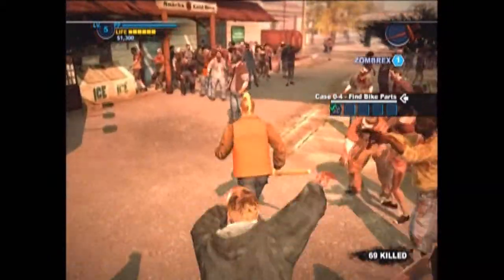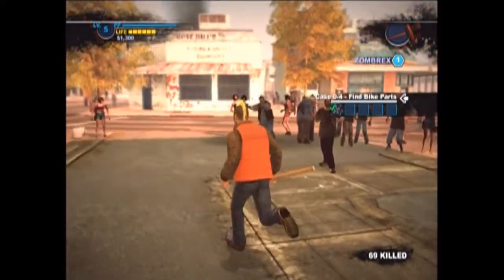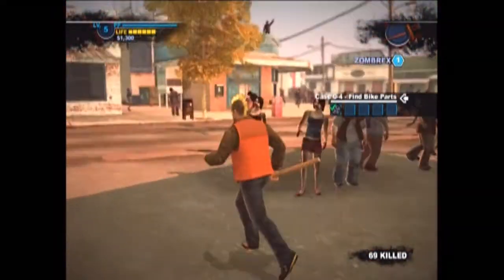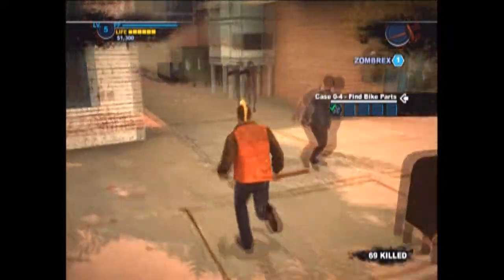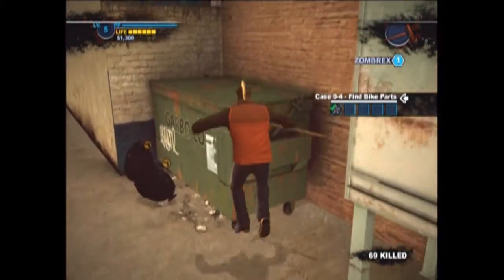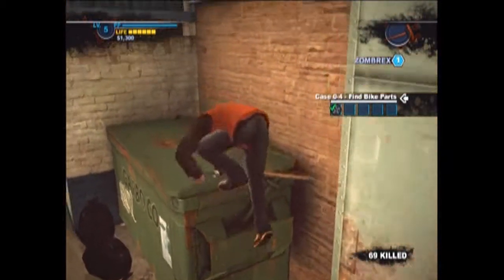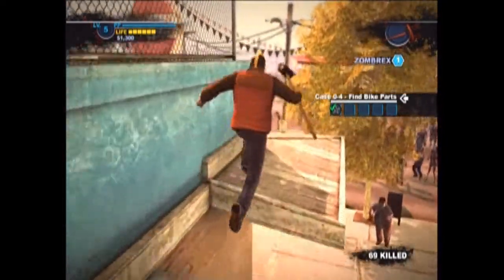First off, we're just going to go this way. We're going to see our second survivor, but we're not going to save him just yet. His name's Bob. He's going to be on top of this building right here. Get up by jumping on top of this dumpster, then jump across this HVAC unit and onto the roof.